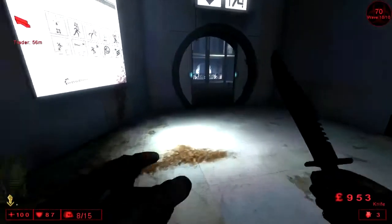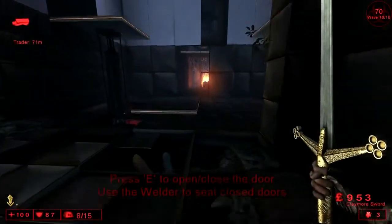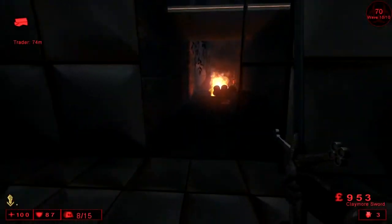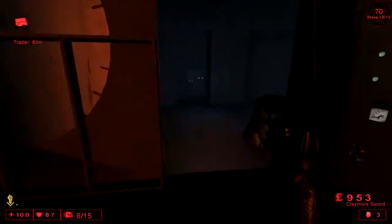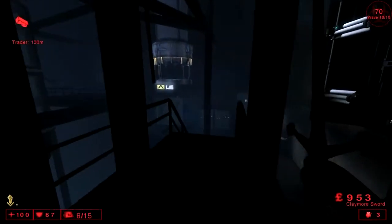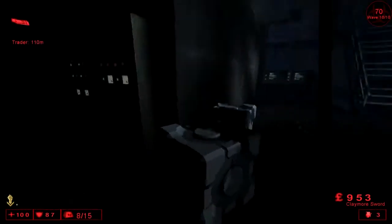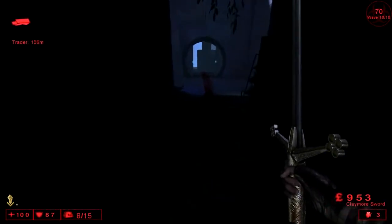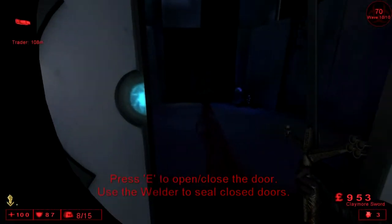I always like to buy pipe bombs, but as I'm growing as a player I'm trying to develop more creative ways to kill the flesh pounds — using a crossbow or something else. But this is the same loadout I've used for the other videos: claymore and pipe bombs is pretty much all I'm going to buy.